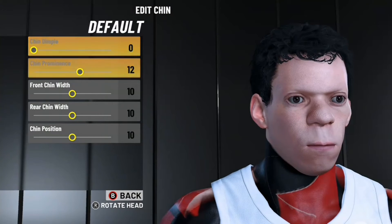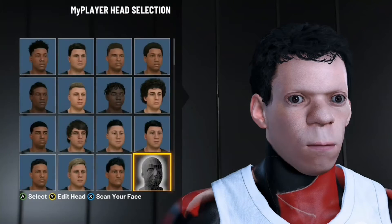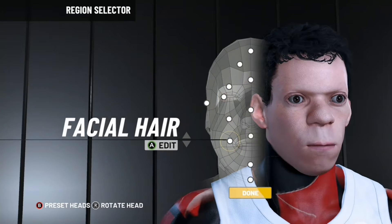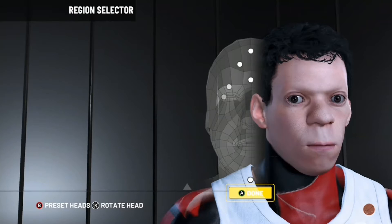Default chin, 0, 12, 10, 10, 10. Yes, sir. And skin, all the way white. And that's the face granger.